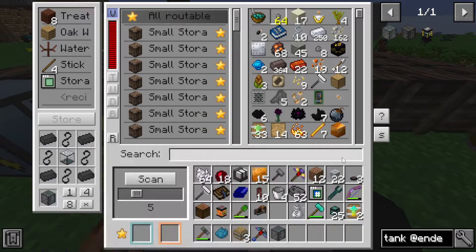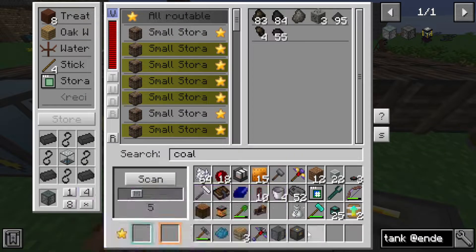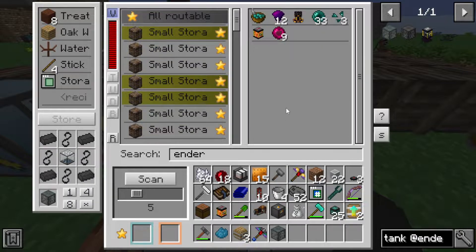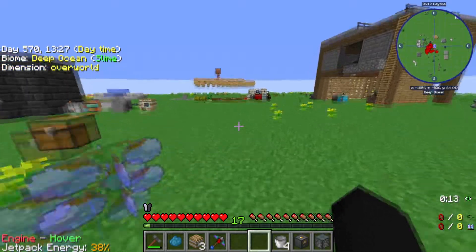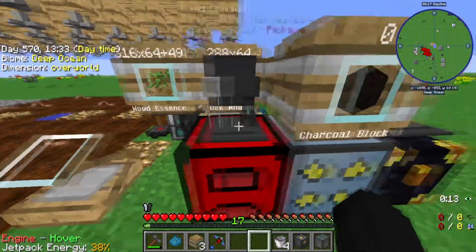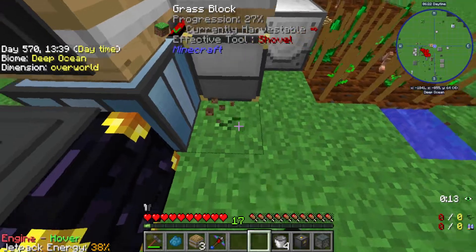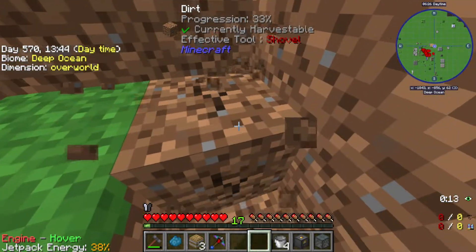I decided to go a different approach with this one. I'm gonna go with the other method, the method that we've been doing with our boy in the ender tanks. We're gonna set this up nice and easy so there's plenty of power to go around. I also realized this is gonna need power as well. That's gonna be a little tricky. We'll figure it out here.